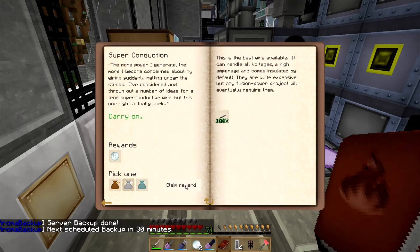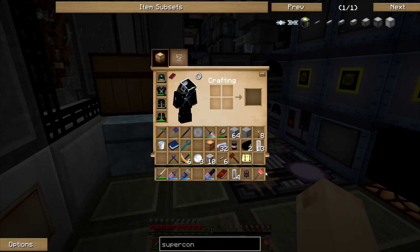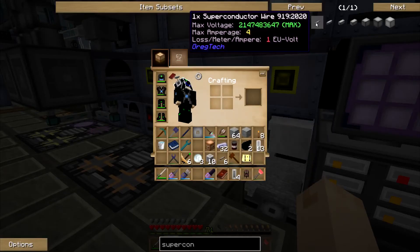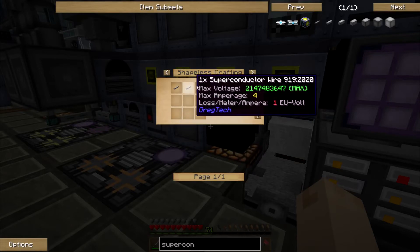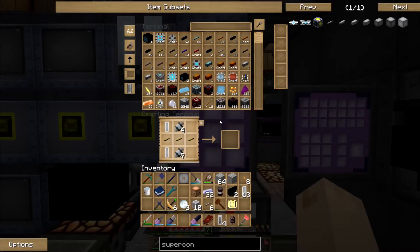We're gonna take a component bag, because I always believe that it's gonna give me some stuff that's useful. And it gave me sensors. I can't remember if sensors were useful or not. I can't do that right now because I made superconducting wire. So superconducting wire does not have a coating, which I'm pretty sure just means that I'm gonna die. But I do want to try this out. I need more...